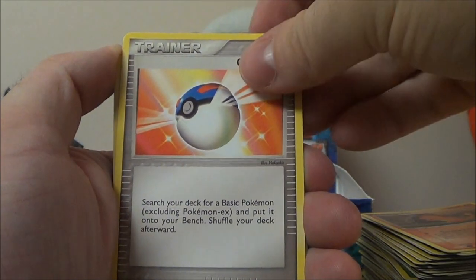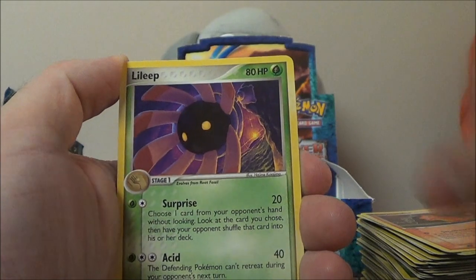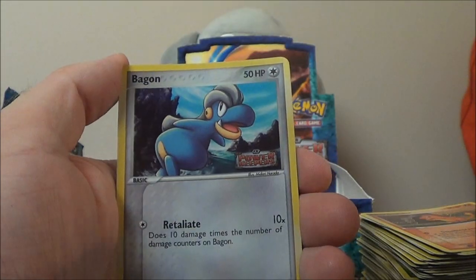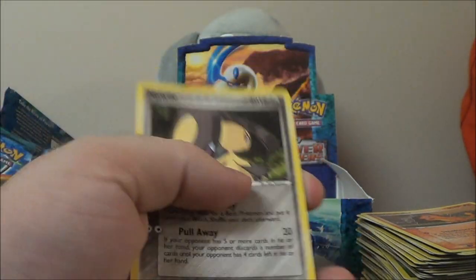Okay, let's go with Nuzleaf, Great Ball — that is definitely new. Swablu, Trapinch, Lileep, Ralts, Skiddy. Reverse Bagon. And Mawile rare — which is also new. But I love Mawile. Mawile's cute.